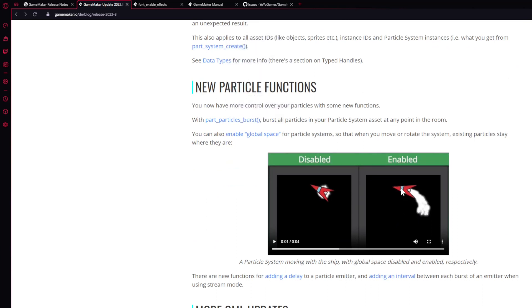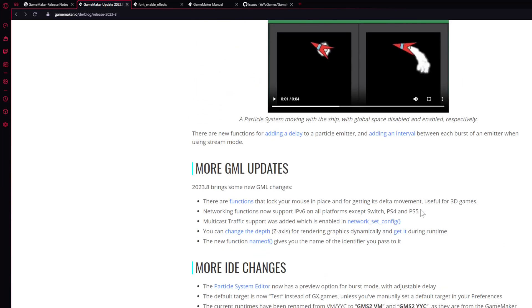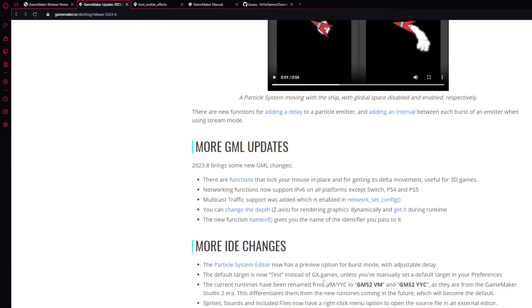When you rotate particles, they now display correctly. A little more control over particles — always a good thing — with some additional stuff most people won't find too impactful.